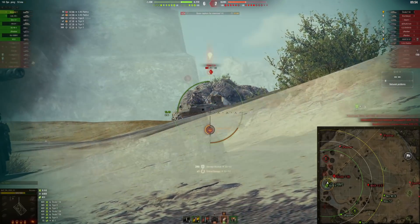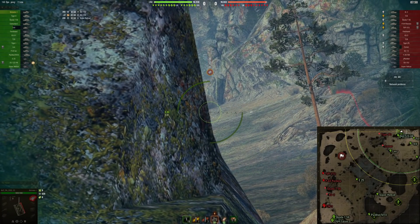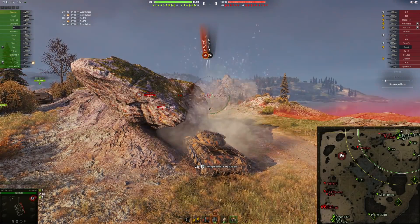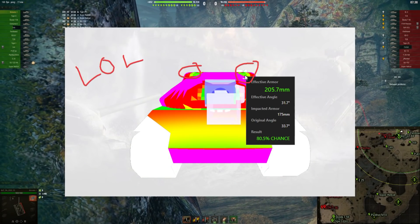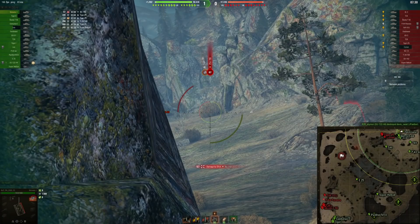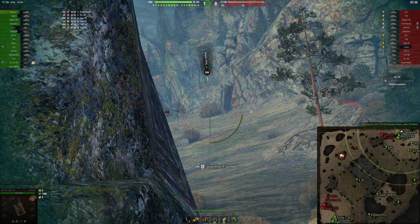Then the armor — like the 703 version 2, a good sidescraper if you know what you are doing. Strong upper plate and decent turret with very tiny weak spots. But worry not — all those weak spots are balanced by a 360-meter view range.